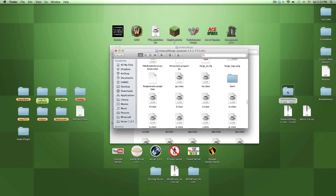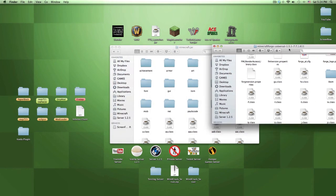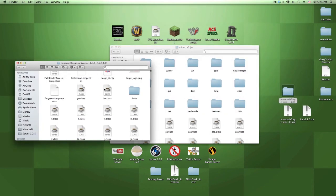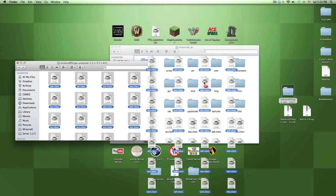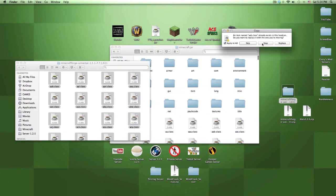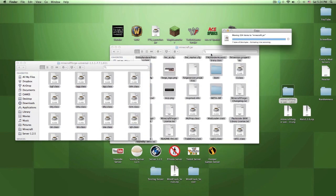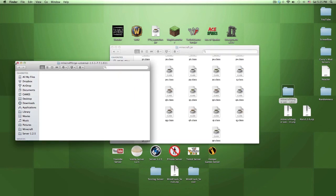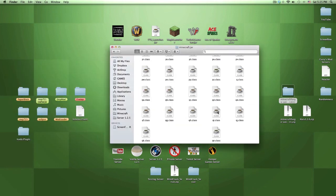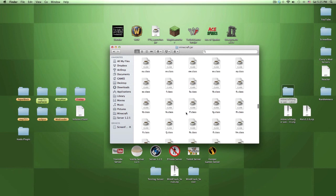Now you have all these folders inside minecraft.jar - this is what makes Minecraft work. Go into your Minecraft Forge universal folder, select all with Command+A, and drag them into the minecraft.jar folder - or copy-paste them. Replace all the files, click Apply to All then Replace.